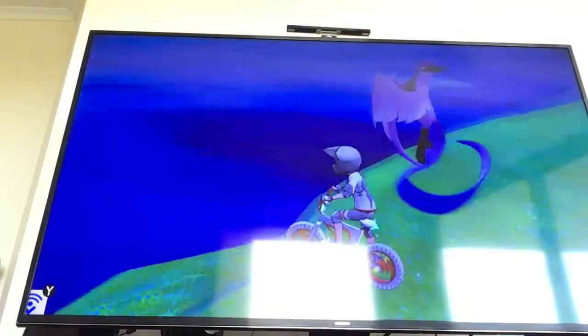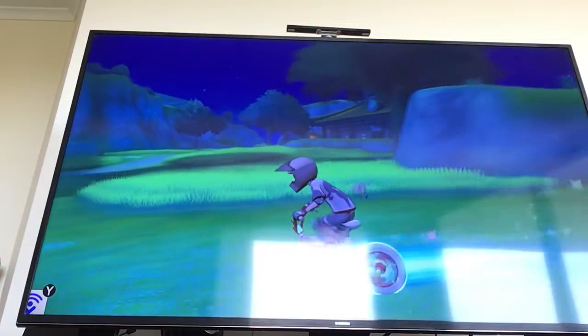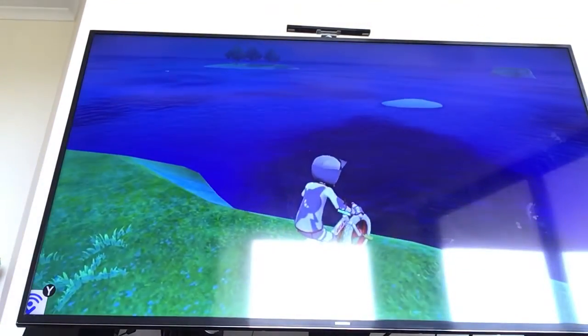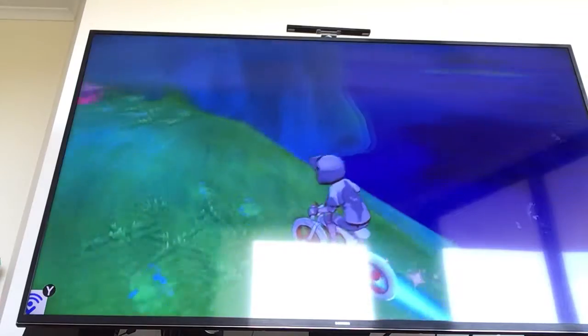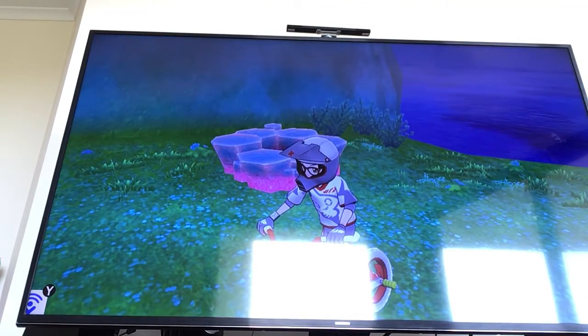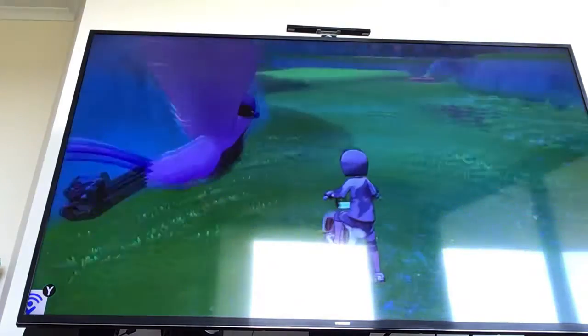Moltres is on the Isle of Armor, where Mustard's place is. You go down here and up to here, and you have to do a global whistle — I forgot how to do it. He'll be flying around the water everywhere and you can catch him that way. I recommend using a Dusk Ball on all of them if you're trying to catch them.